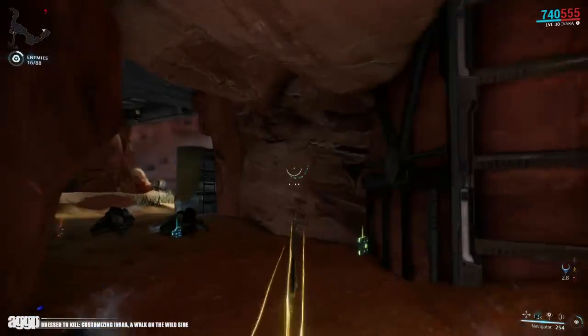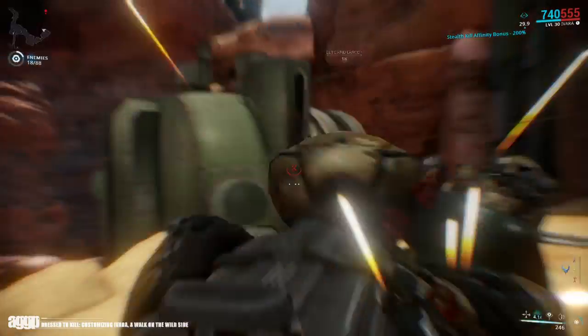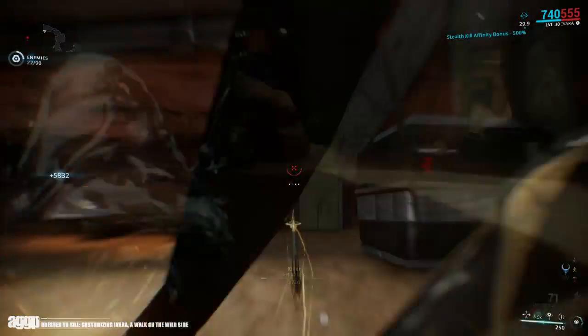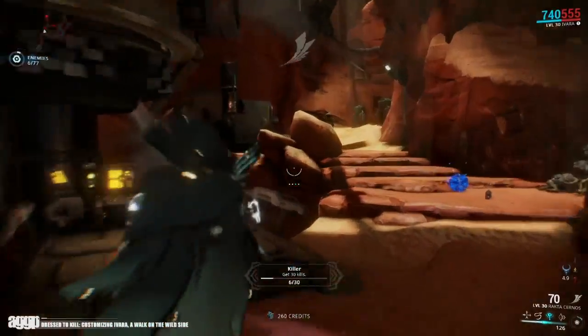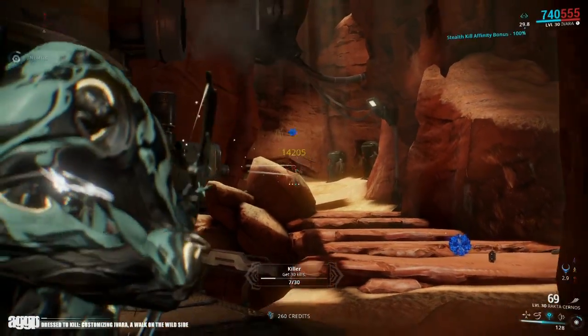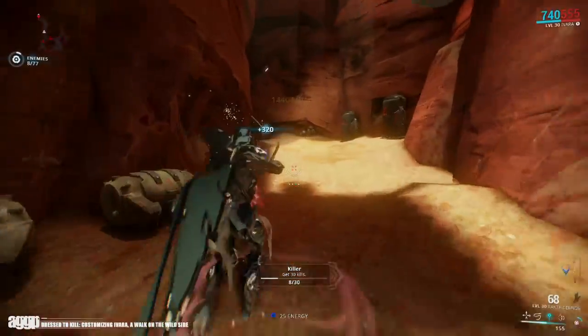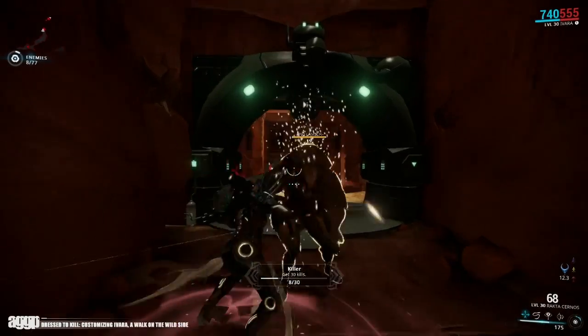All in all, Ivara has probably been one of my favorite frames to customize — from the most stylized gradients to subtle variations in her patterning, she gives a ton of options to play around with. While color selection on some sections can be a bit finicky, her design and general theme lend themselves extremely well to both muted and more vivid tones. So whether you prefer to stay subtle and silent, or walk on the wild side, Ivara has the ability to evolve into the perfect predator.